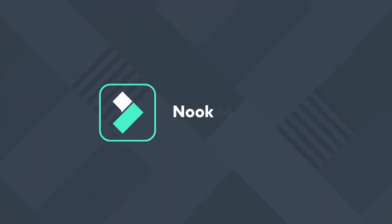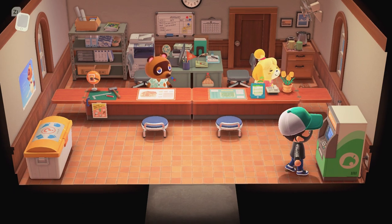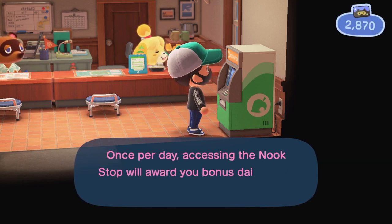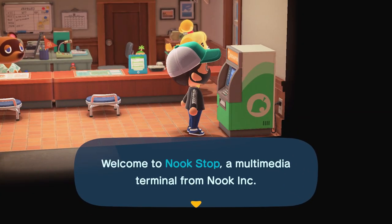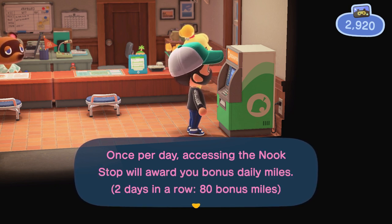You already know you can log into the resident services terminal every day and get your 50 Nook Miles. You can still do this with time traveling, but you have to log in on consecutive days in a row to get the compounded Nook Miles. In other words, you can't travel backwards or forward more than one day if you want to receive the compounded amount of Nook Miles from the resident services terminal.